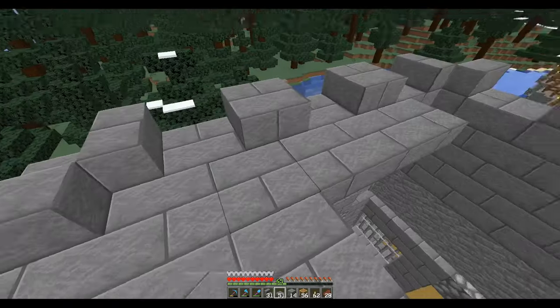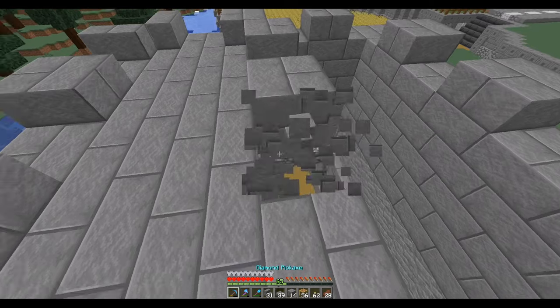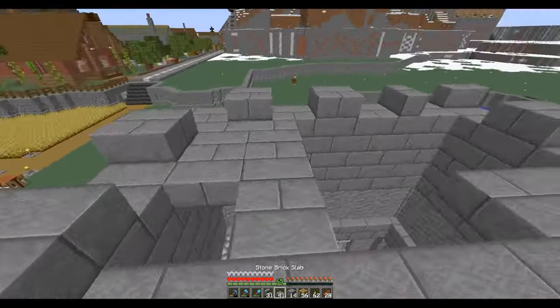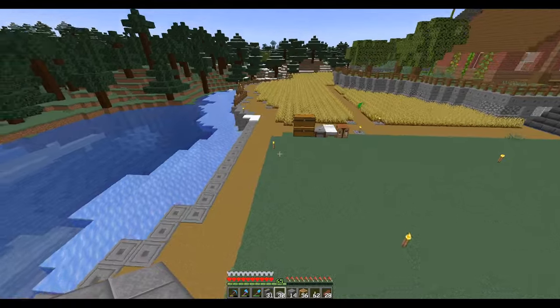I'll just put bottom slabs so I don't have any mobs spawning up here. Of course I can't place a slab to save my life here. And there's really going to be no one up here so we should be good. Let's take a look.